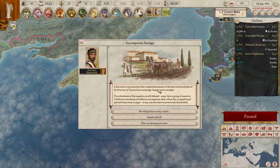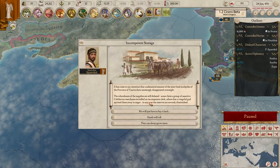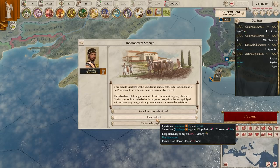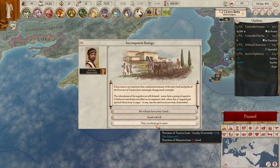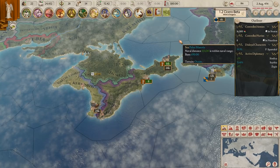Incompetent storage event: a substantial amount of the state food stockpiles of the province of Torca have seemingly disappeared overnight. Some claim a group of Celt-Iberian merchants swindled an incompetent clerk, others that vengeful gods spirited them away. The reserves are severely diminished. We could buy it back for 200 gold - no way. Heads will roll - we'll become cruel but gain popularity. We'll still lose that food no matter what. The province of Torca loses loyalty, but they can always grow more. 500 food lost for no reason - that sucks.